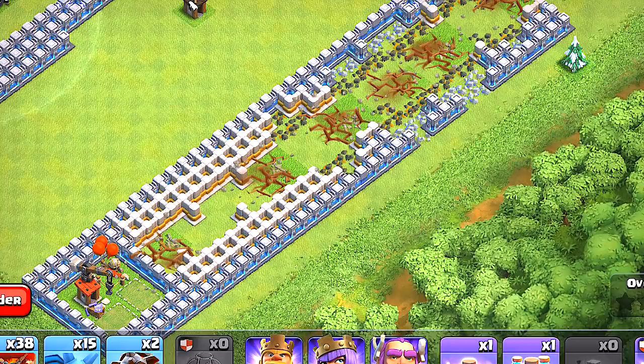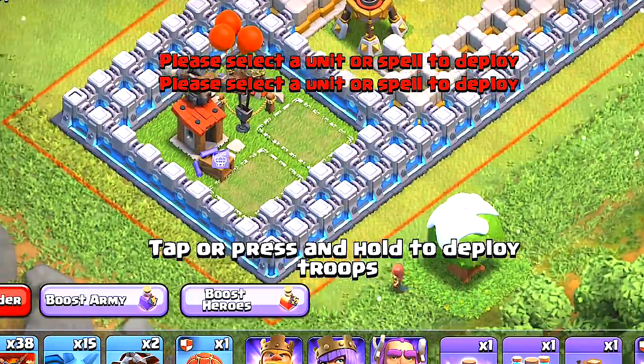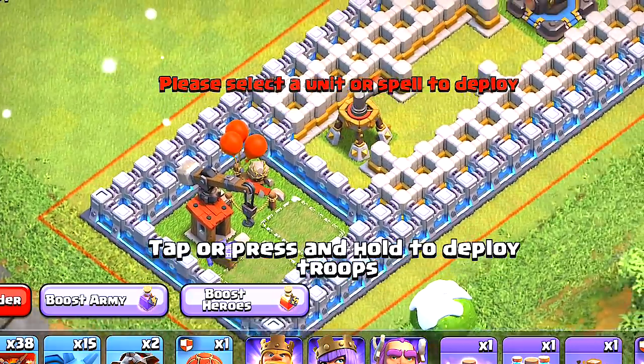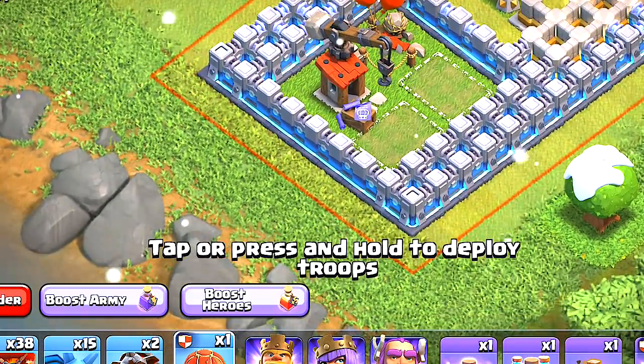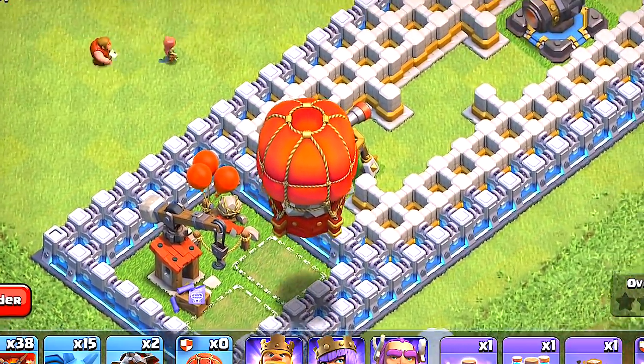We're going to try and put a raid spell or something with this and see if we can take out the Town Hall faster. We'll do something — let's go back. We're back and we have the Stone Slammer ready to go. I have an earthquake spell for the Town Hall 12, so we're really going to see if we can take this thing out. Stone Slammer, no pressure — let's go.